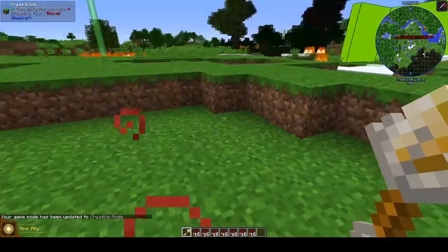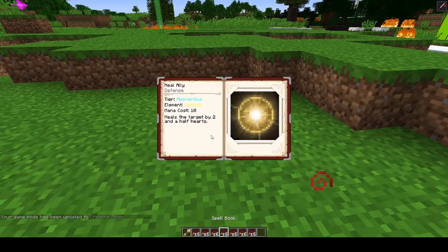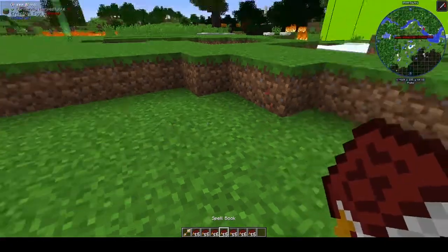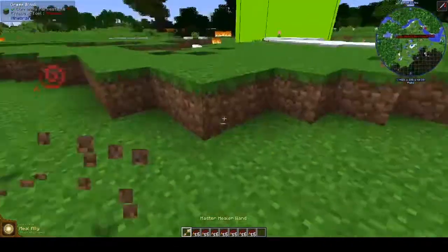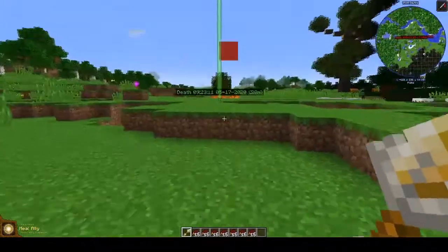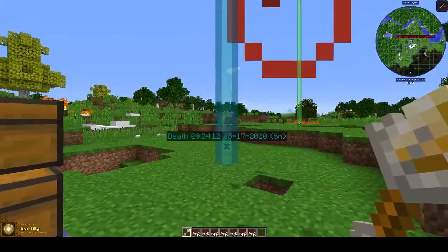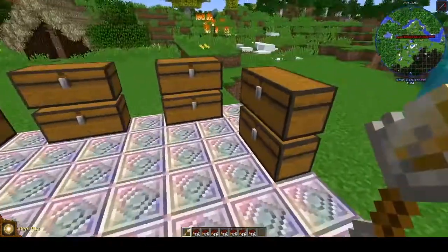Heal Ally — I don't know if we're going to be able to test this. It heals the target by two and a half hearts. So if you're in a battle with someone, you could heal a nearby person. Let's say we're healing this thing — and it heals them by two and a half hearts.